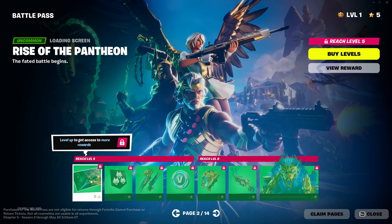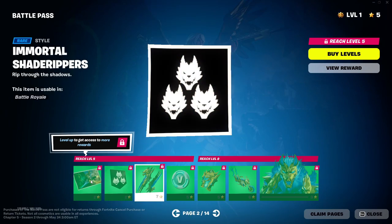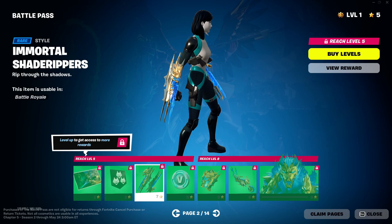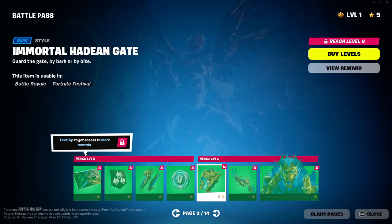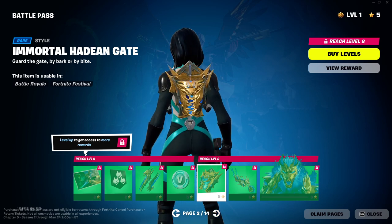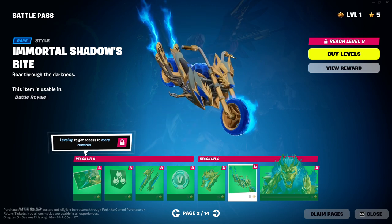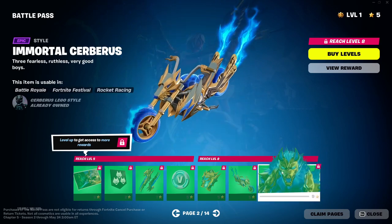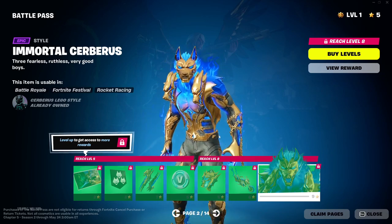And you get the Rise of the Pantheon wallpaper and banner icon. Then you have the Immortal Shader Rippers, which are a different style for the first one. V-Bucks of course, and another style for the back bling — Immortal Hades Gate, animated. There's the glider in a whole different style — gold, a nice golden blue color. Looks good. His second style is nice too — good job on that.